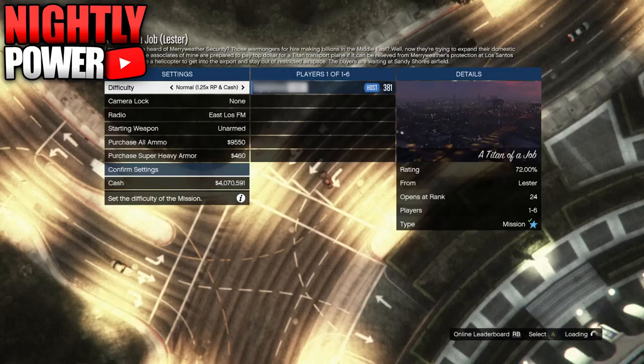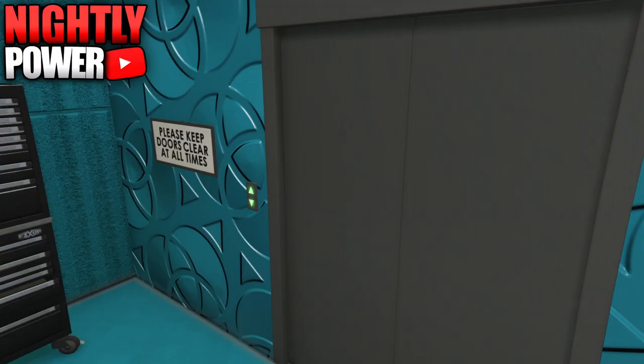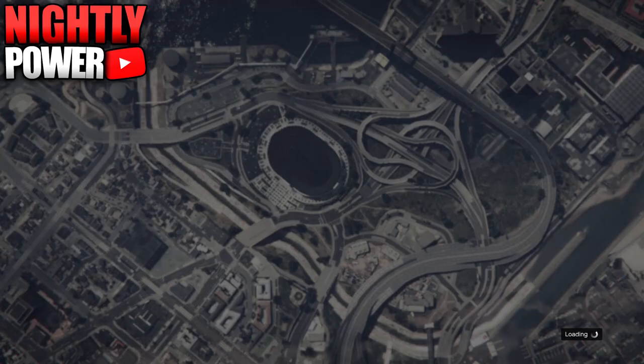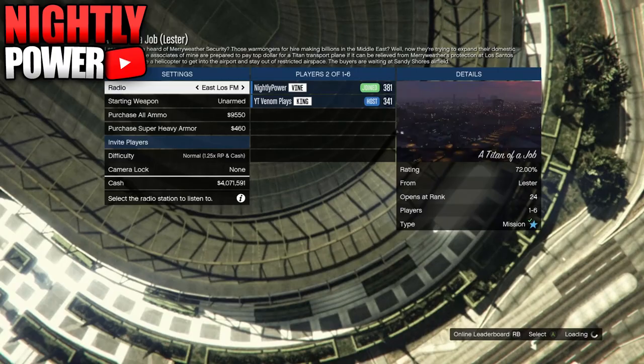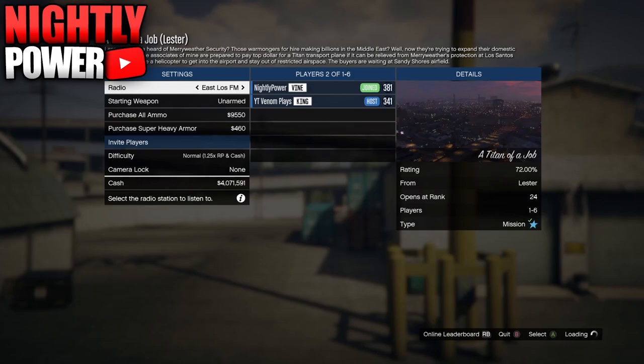Your friend in the lobby is going to start up Titan of a Job — their job is to sit in the mission. What you're going to do is join them in Titan of a Job, but before you join them, select Arena Workshop. As soon as you get the alert screen, quickly accept it. As you're loading into the lobby, the background should be flashing. If you see the background flashing just like this, you know you hit the glitch. Simply back out of the job.